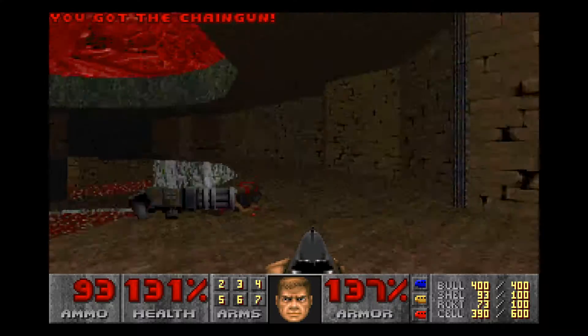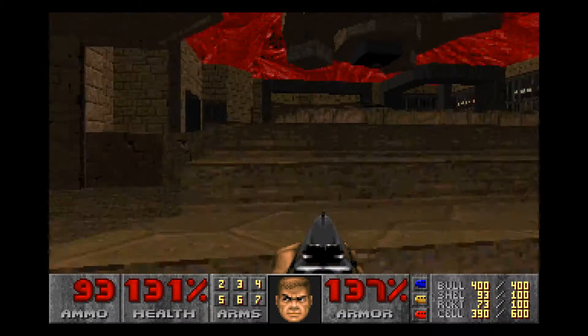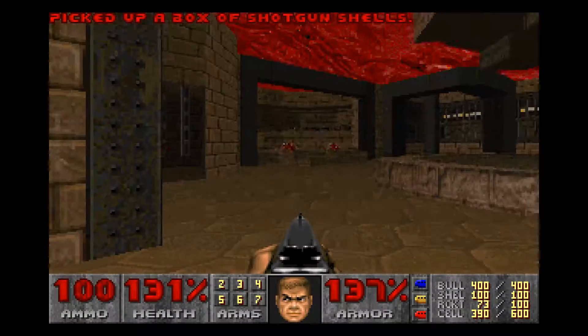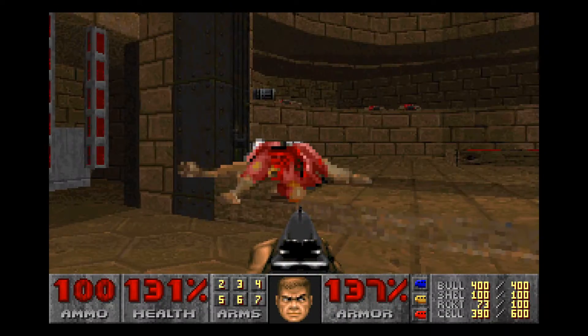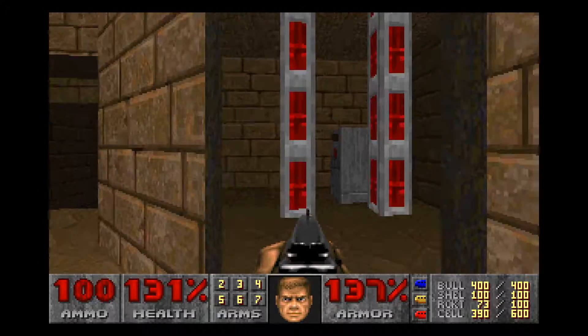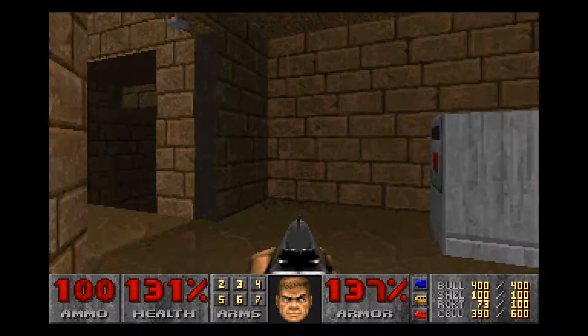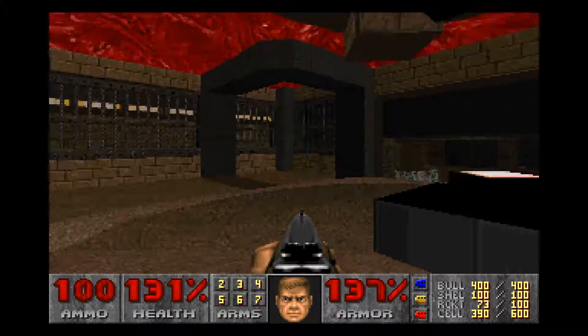I did hear a shotgun zombie as well — probably in a hidden alcove. But now that we have the red key and this ammunition, I can't get access to up there. What a shame. I don't really need the Chaingun boards, but if you did, that would entice you to search around for secrets. We can open this up, use this switch, and there's the way out at long last.